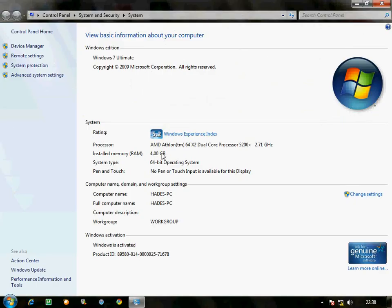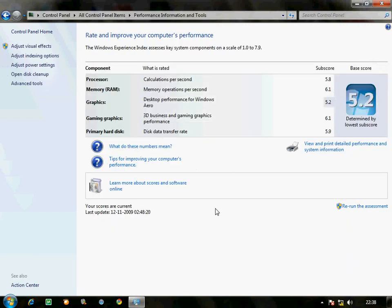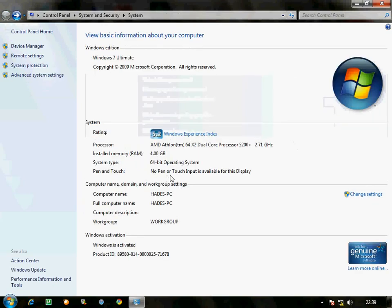Let's see the Windows 7 score. It's 5.2 — genuine Microsoft. Desktop for Aero is 5.2, processor 5.8, RAM 6.1, gaming graphics 6.1, primary hard disk 5.9. That's pretty nice for a low-profile PC. 64-bit operating system — that's cool.